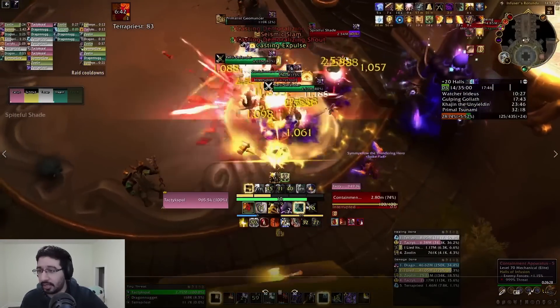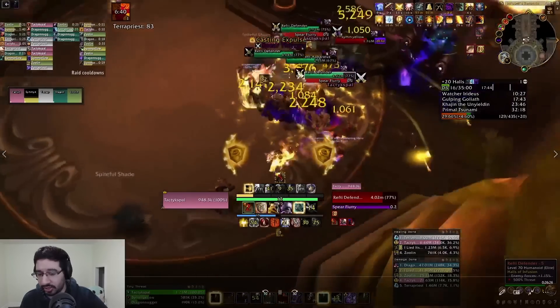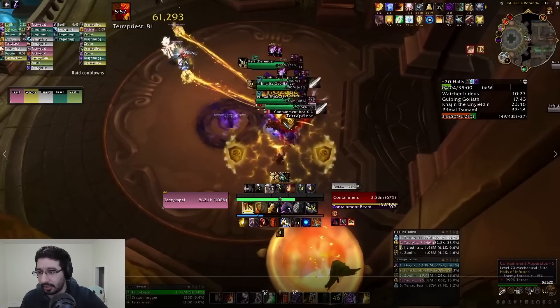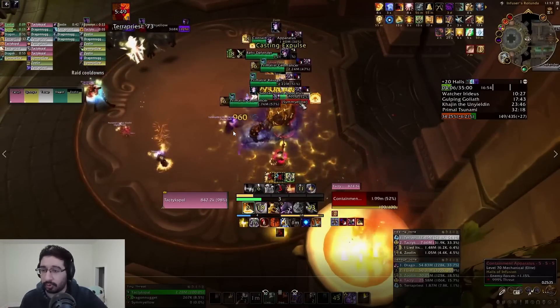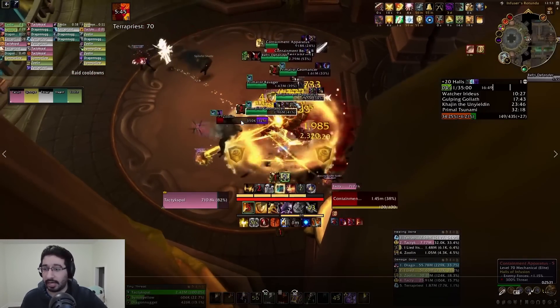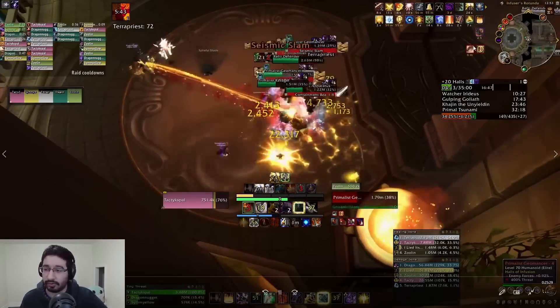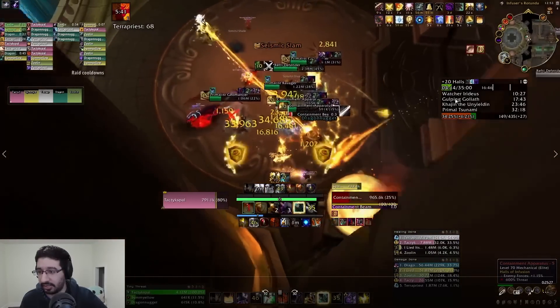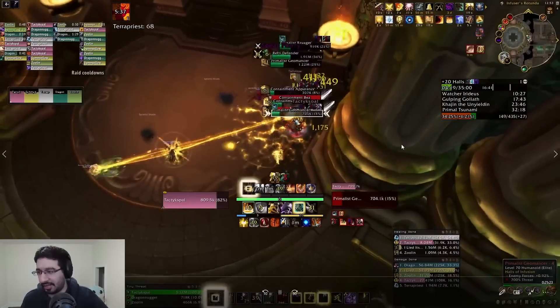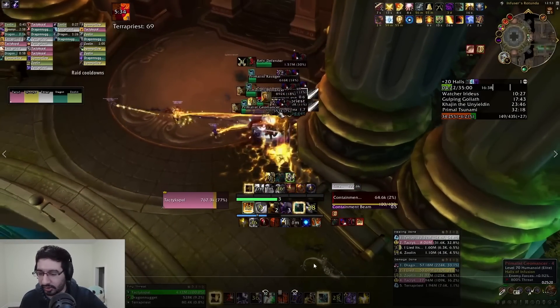So over here we're just chain pulling, freeing up the Engineering Orb to get our Cheat Death, and continuing to pull — this is the pack in front of the boss room. We're going to do one more pull here, which does a couple things: one, we're front-loading count, and in terms of Lust, we did Lust that very first pull just to get it on cooldown. As you can see, it's going to take us like six minutes to get to the boss fight, so holding Lust for that long would be way too long — we just rip it early.